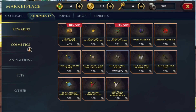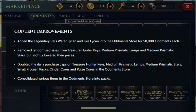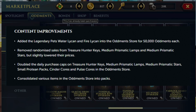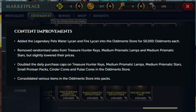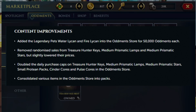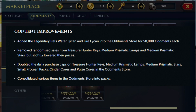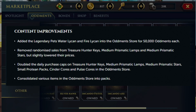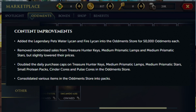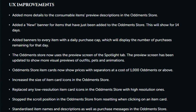Looking at all the changes to come for the augments store, there are several content improvements. They're adding Legacy Pets, Water and Fire Lichen for 50k augments each. Removed the randomized sales from Treasure Hunter Keys, medium prismatic lamps and stars but slightly lowered their prices. They're doubling the daily purchase cap for Treasure Hunter Keys, medium prismatic lamps and stars, small protean packs, cinder cores and pulse cores in the augments store, and consolidating various items in the store into packs.